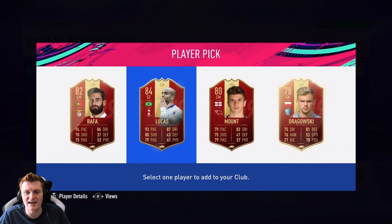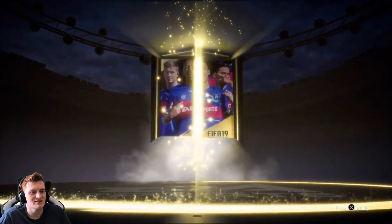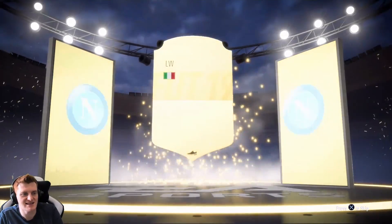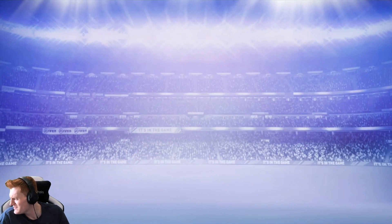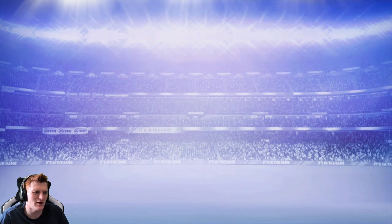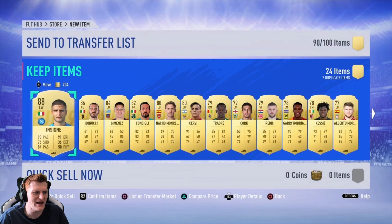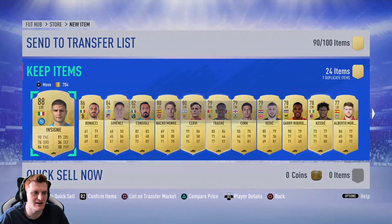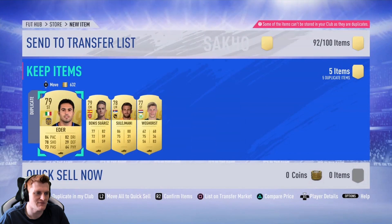He gets Lucas as well, which isn't too bad. Then we've got a walkout — let's see what we've got. It's an Italian left-winger — the Sinio, 88 rated, very nice. The snowman — double walkouts in the 100k pack, along with Jimenez as well. That is a very nice pack. There's also Giroud and Chan — I'm sure you can sell them for something.